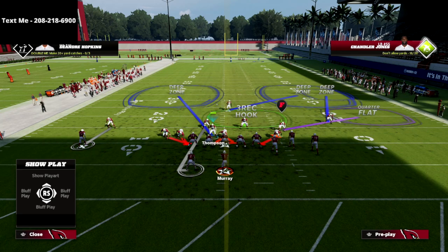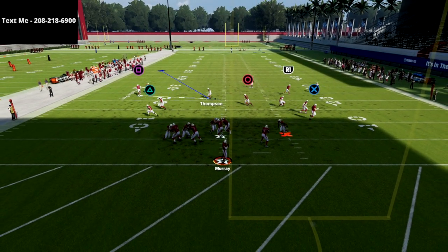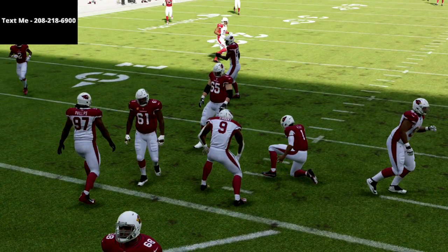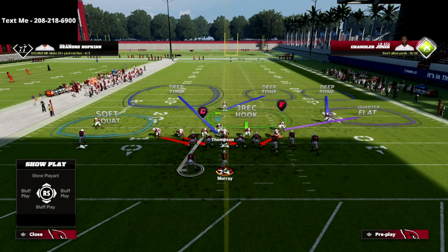We're going to man up that solo receiver and man up the running back. This blitz is going to come in whether they block the running back or not. We're going to stand right here, and at the snap of the ball we're going to have incredible pressure. We're also going to be looking for any crossers — any crossers that come our way are our primary responsibility.